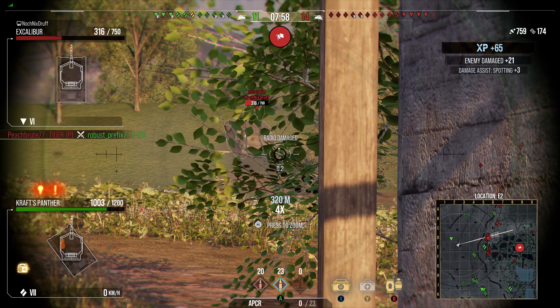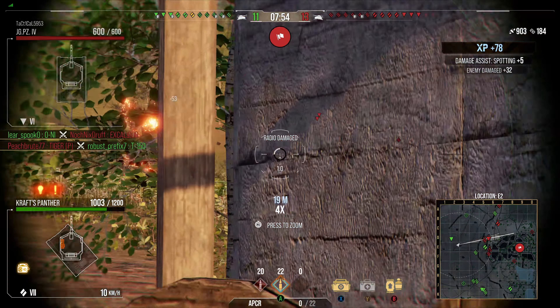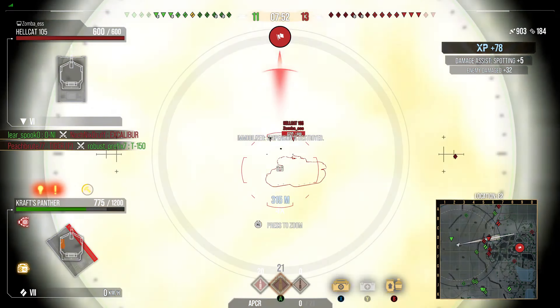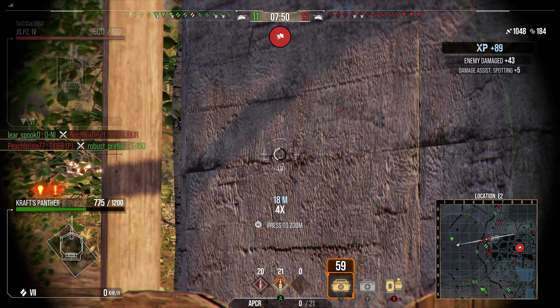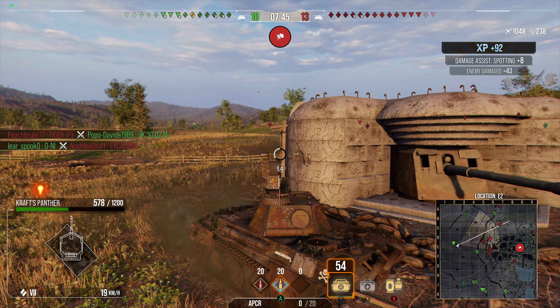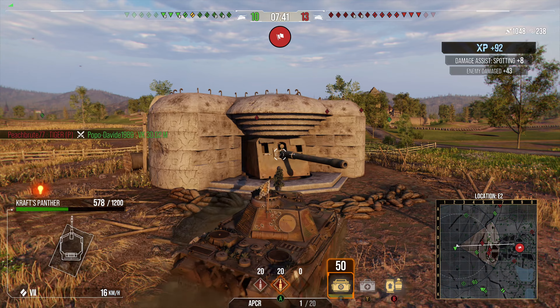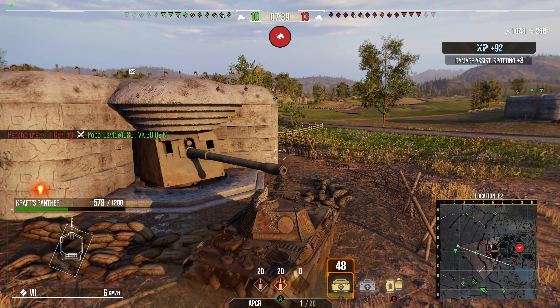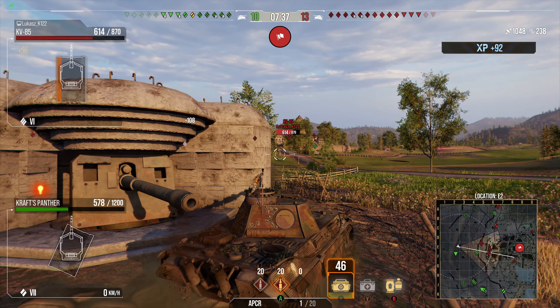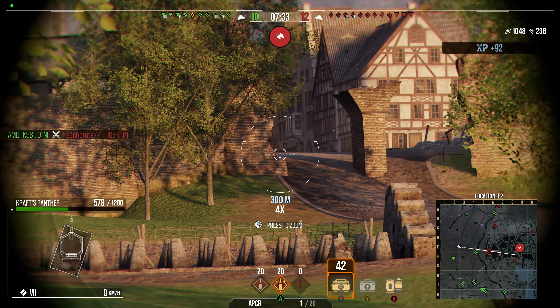An Excalibur could easily take him — he has no armor. One more shot and he is out. Now I'm spotted by something; it must be that Pz over there because I no longer see him. I'm going to have to reposition. I'm pretty sure there are a few tanks on the C2-B2 line camping up there.